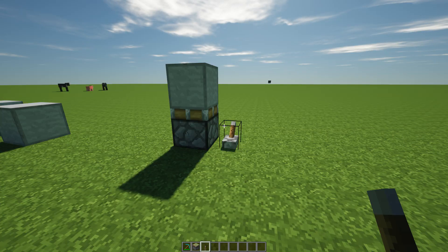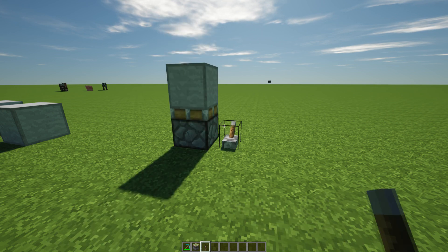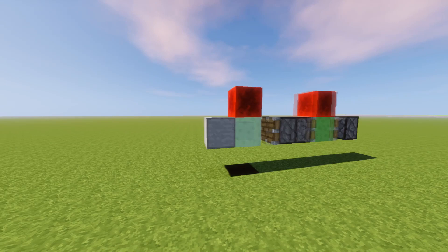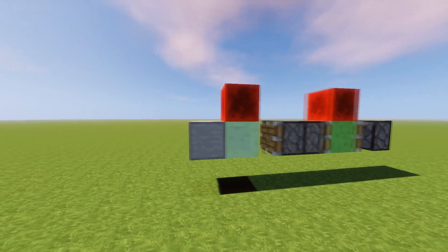So I took a world download to test in single player if block updates would affect it, and I was able to move it successfully with pistons. Back on 2b2t, I created a flying machine and over the course of the last week I AFK'd on the flying machine, moving this seamless double stone block several hundred thousand blocks away.